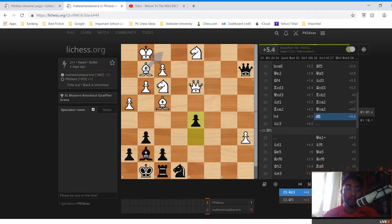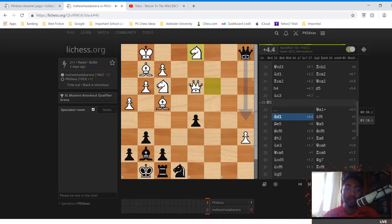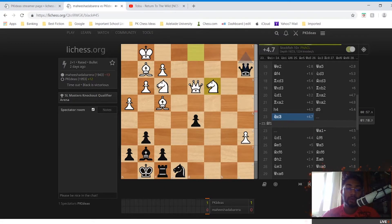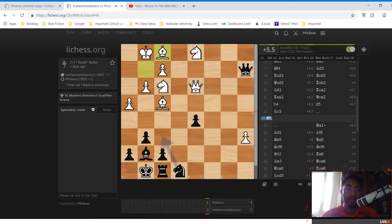He played Nc3, which is a bit of a useless move because of what I played: Qa1 check and Nd1. What he could have played instead is Bf1, as the computer suggests — a way better move that guards his pawn on a6 and would ultimately give him the win.